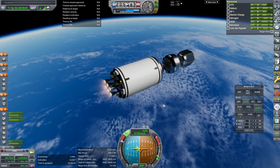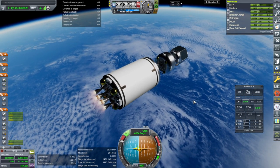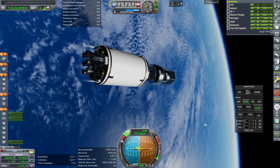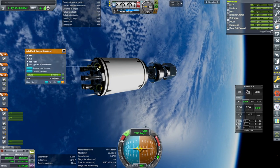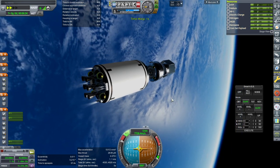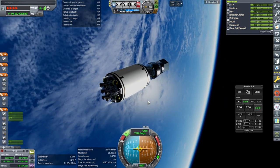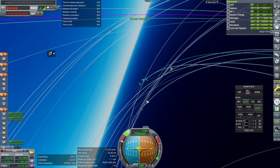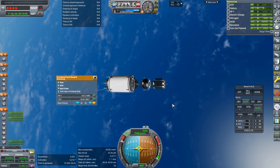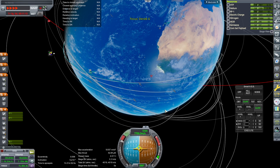I happened to get one on last time. I think we might be short this time somehow. Well, a little bit short. I guess I can use the remaining RCS on here - which is a fair amount actually - to boost this up. It should carry less RCS on it. Oh, I didn't extend the Communotron - we better watch out for that. We are in orbit though; the RCS saved us there. We're still out of communication.